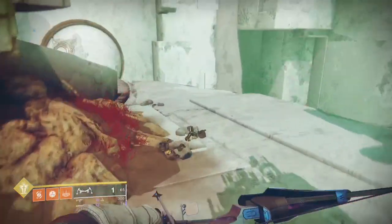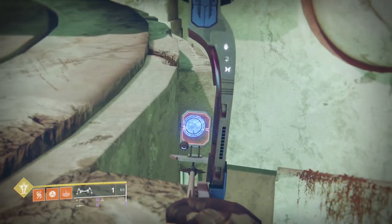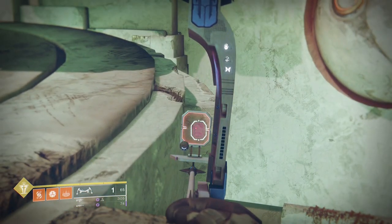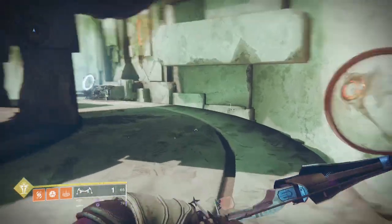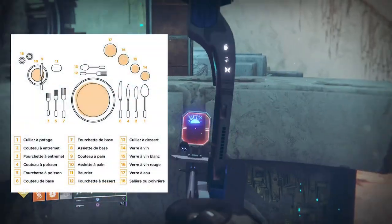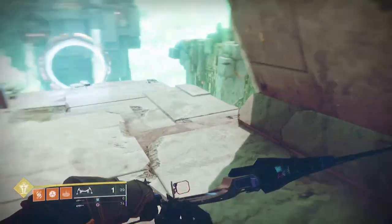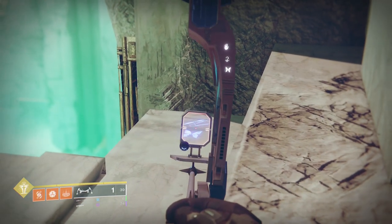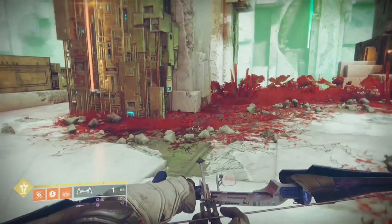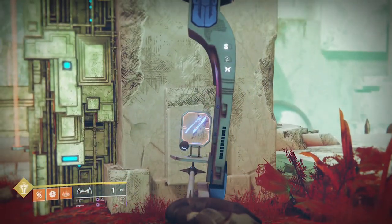Gem 8 is a bit of a doozy. The gem was found in the Izanami Forge alongside a dinner plate, and the 9 symbols are all around the forge, each with their own article of cutlery. The task was to order them correctly to complete a very fancy French meal. This being the 8th gem was coincidentally the final gem Raid Secrets needed to solve. After the rail fence cipher was suggested for gem 6, potential gem 8 solutions were narrowed down enough to be brute forced to find the final order.